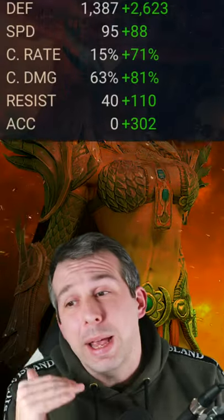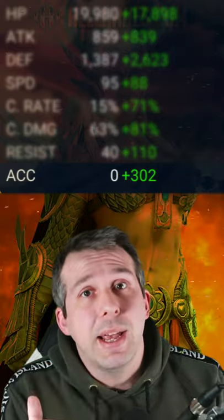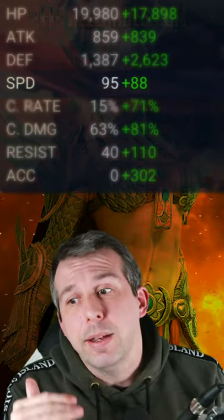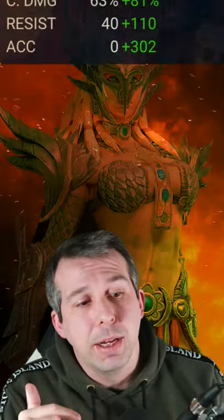What you want to be looking for on your Seal is a good amount of accuracy — times 10 the dungeon level you're after. You want to make sure that you've got strong speed and high defense. After that, you're just going for crit rate and some damage.